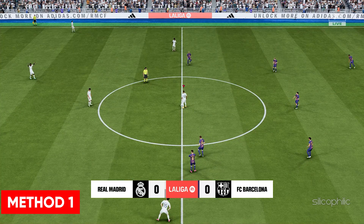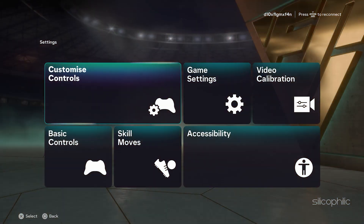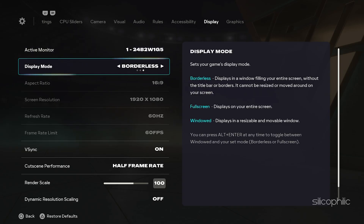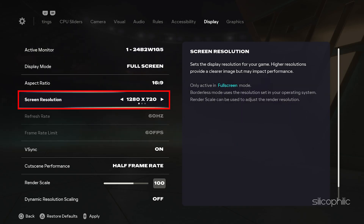Method 1: Tweak the in-game settings. Run FC26, open the game settings and click on display configuration or similar settings. First, set the resolution to the native resolution or whichever works for you. Next, set display mode to full screen or windowed borderless.